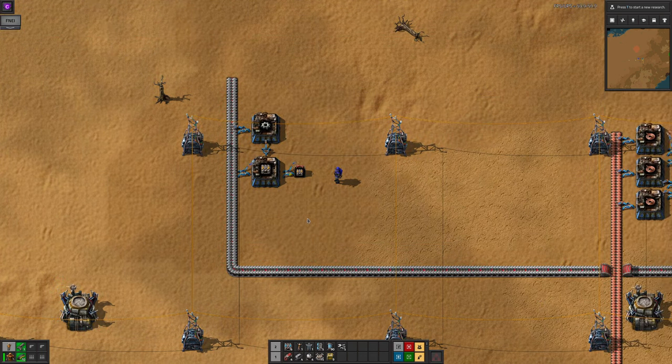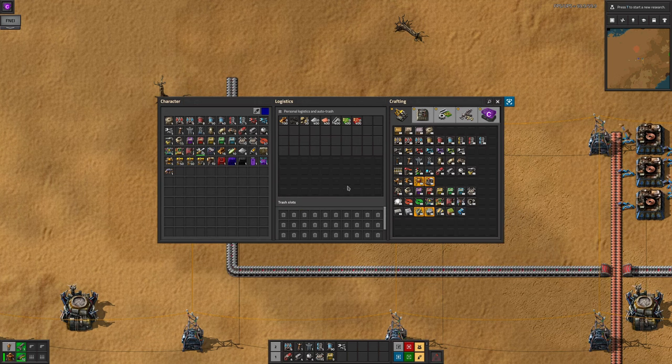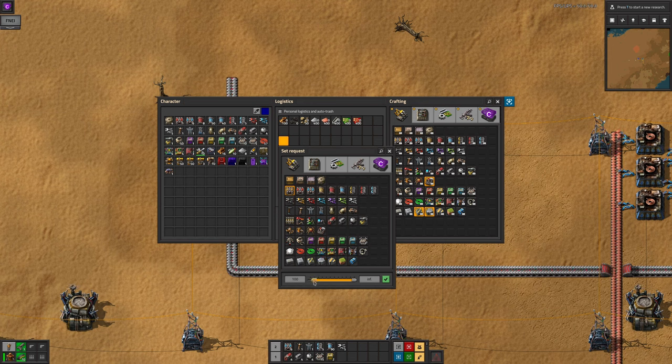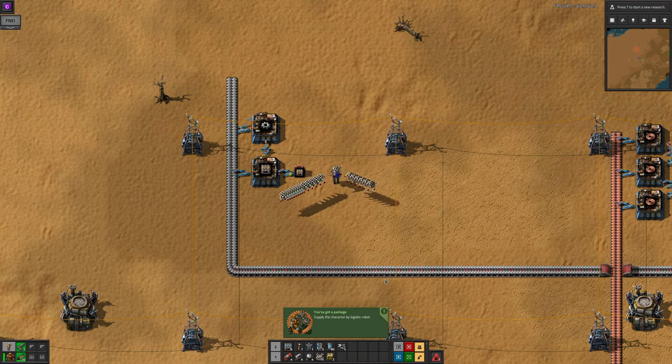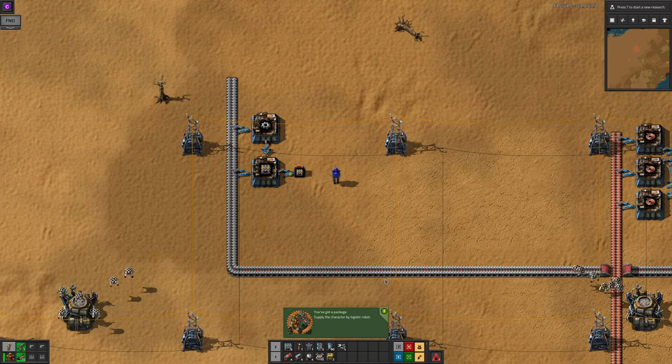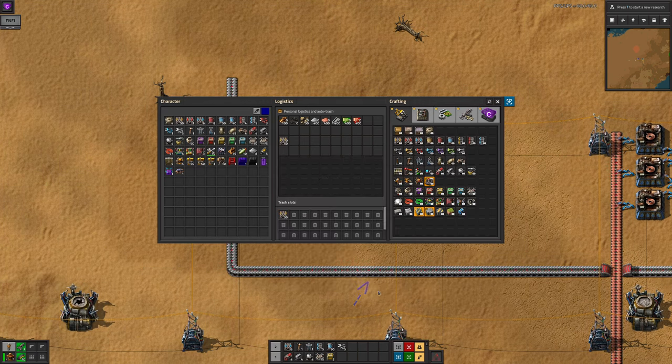There is a secret zeroth type of chest as well — the player. Once you unlock logistics, your inventory will gain a middle section. Here you can set a logistics request by clicking in any of the squares and then selecting a resource type, such as belts or wood. You also get to choose two numbers: on the left, you can set the minimum amount your inventory should contain — if you ever fall below this number, bots will bring more out to you. And on the right, you can set the maximum — if you go over this, then bots will come and take some away.